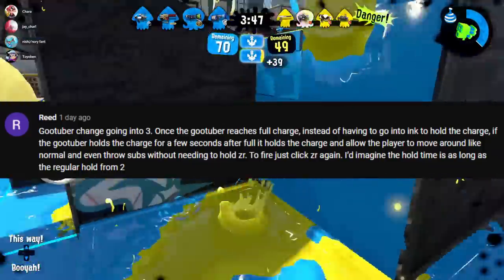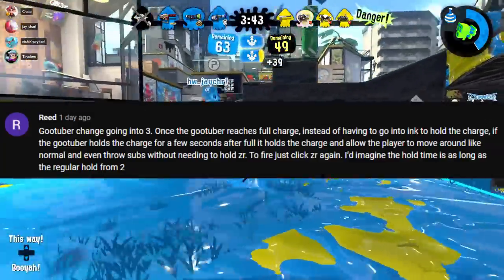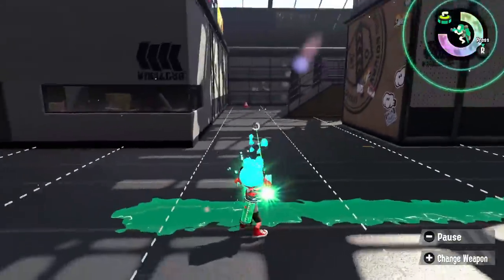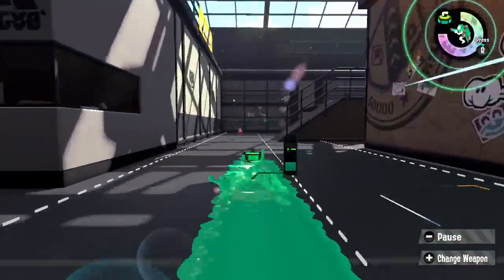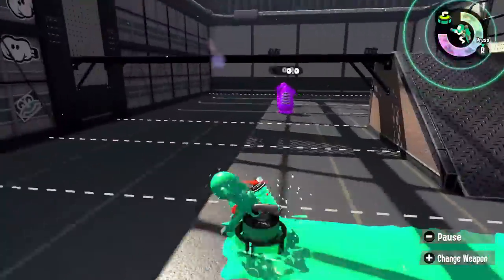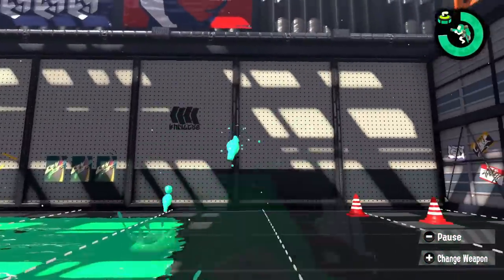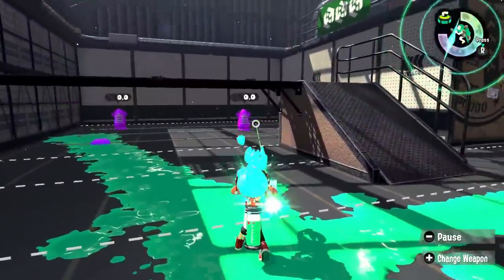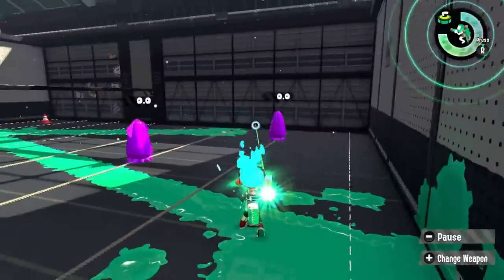My favorite community balance change comes from Reed: a Goo Tuber change for Splatoon 3 — basically allowing you to move normally and throw subs even while holding a charge. I think this could just be slapped onto the charge hold rather than being more specific, and would be a fair buff if they took away something like the overtuned paint. Letting it use sub weapons — especially curling or fizzy — could be so useful and a good way to set it apart. Big fan of it.